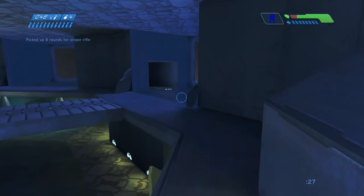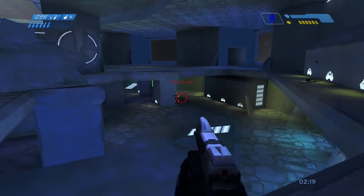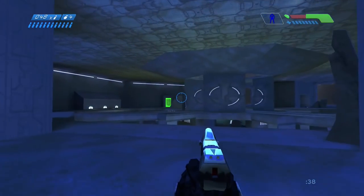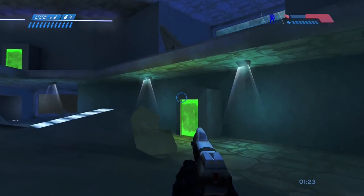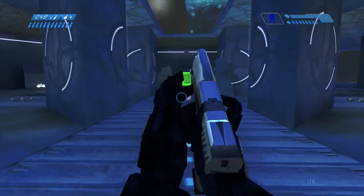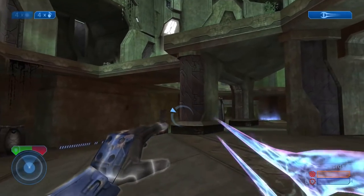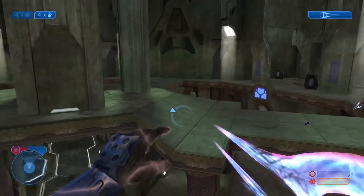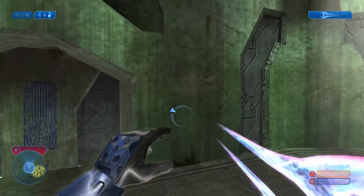Going all the way back to Halo 1, the level Derelict was a small close-quarters arena battle map in outer space. They actually took this level and made it look completely different while keeping most of the same geometry found in the first Halo in the remade version Desolation. While both Luke and I think the version from Halo 1 looked a lot better, it's cool how this translation in Halo 2 made the map look completely different while keeping it playing more or less the same way.